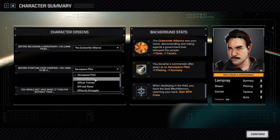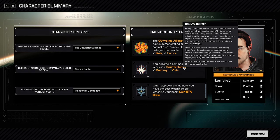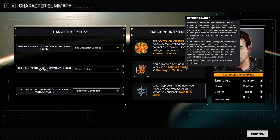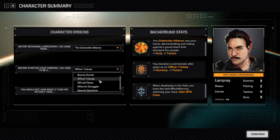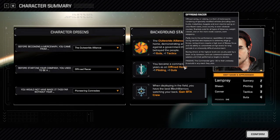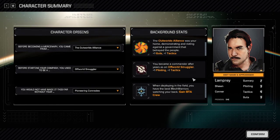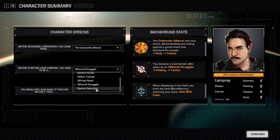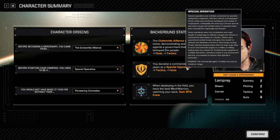You can find them by mousing over the text. The Bounty Hunter gets a cold shot bonus. The Officer Trainee gets plus 2 resolve whenever you gain resolve. The Offworld Racer gets plus 30 to your unsteady threshold in any mech you pilot, making you harder to knock down with stability damage. The Smuggler gains plus 10% sensor range, so you can see enemies from a further distance.